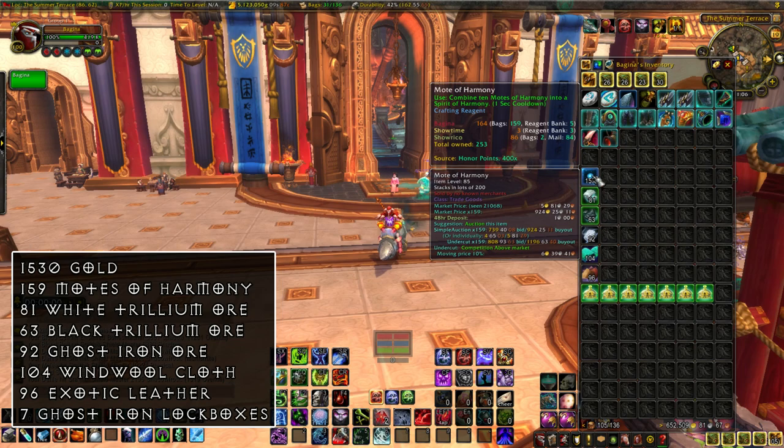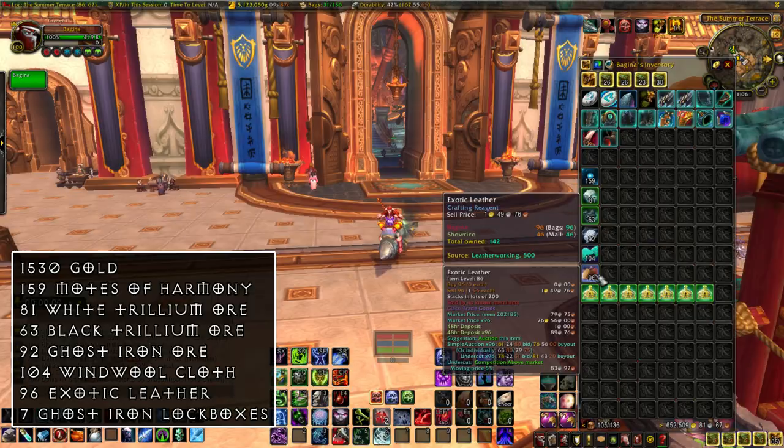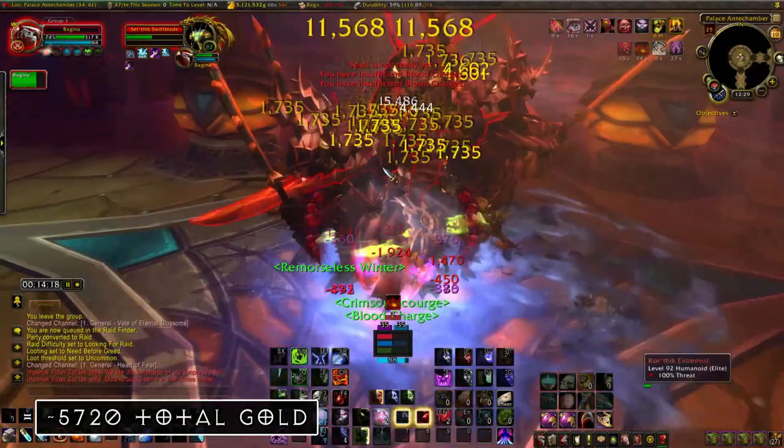After opening all of the chests and vendoring all of the greens, I ended up with: 1,530 raw gold, 159 Motes of Harmony, 81 White Trillium Ore, 63 Black Trillium Ore, 92 Ghost Iron Ore, 104 Windwool Cloth, 96 Exotic Leather, and 7 Ghost Iron Lockboxes. This adds up to just over 5,700 gold in total value of the raw gold and trade goods.